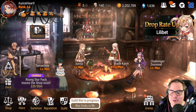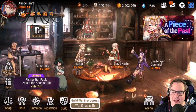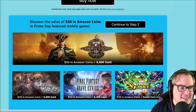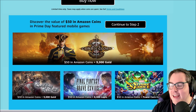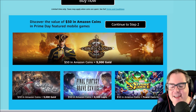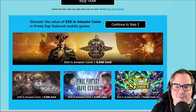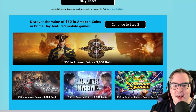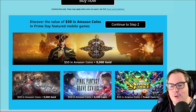One good way to get stuff like that pack a little cheaper is through our sponsor of the day, Amazon Coins. This episode is brought to you by Amazon Coins and Prime Day 2019 on July 15th and 16th. Prime Day is coming and there will be deep discounts for some of your favorite mobile games like Final Fantasy Brave Exvius, Hearthstone, Alchemist Code, Summoners War, and Marvel Strike Force.